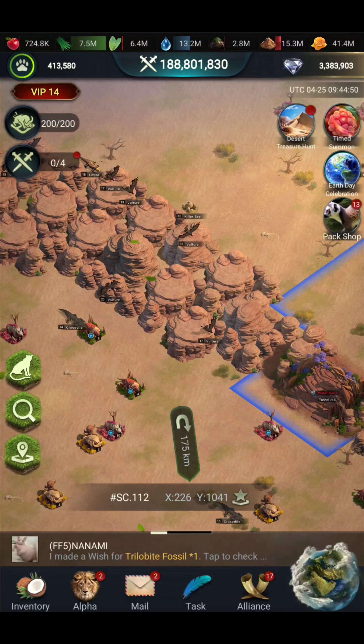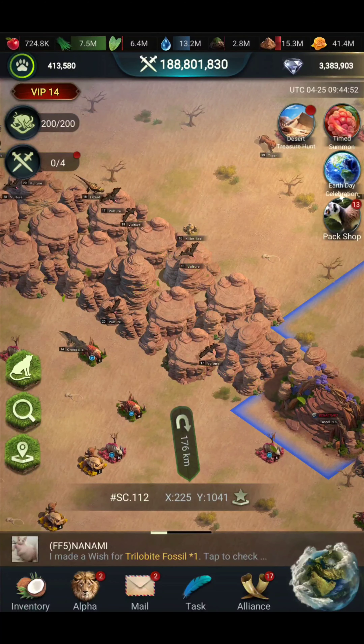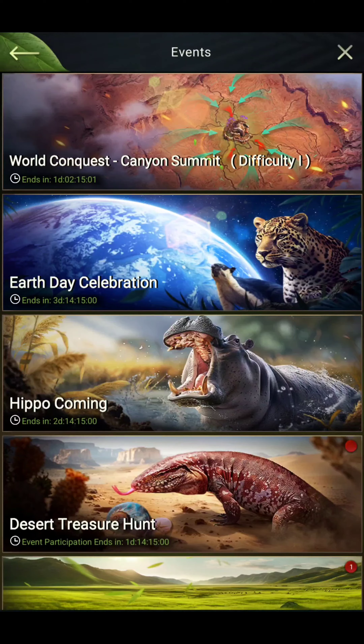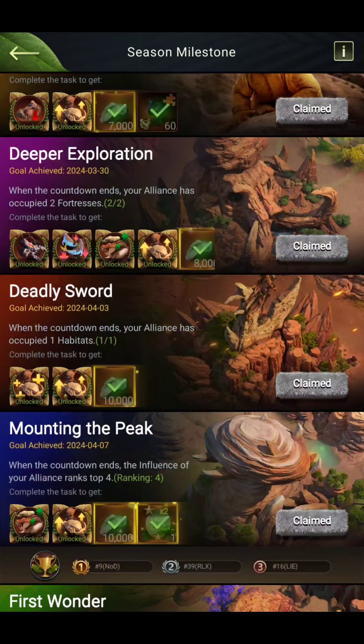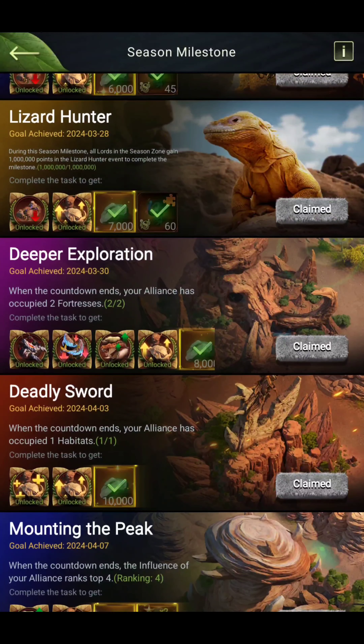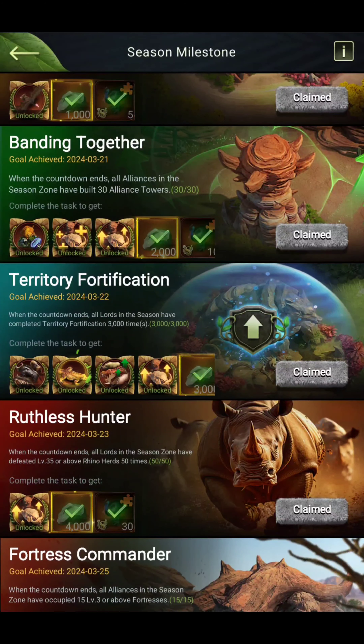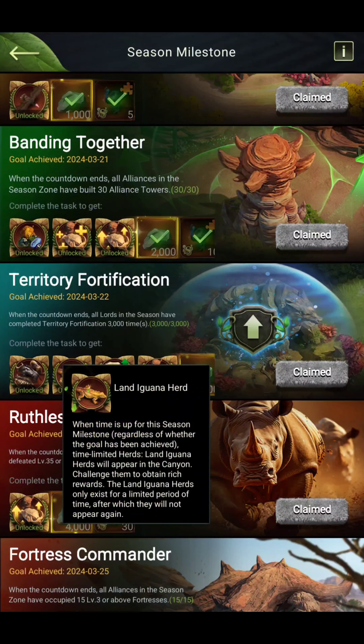Going back to the season summit, under Milestone there will be an event called Hunting Iguana. Here you can see — this is the Hunting Iguana / Land Iguana Hearts event. From hunting this iguana we can get at least 3 more season bets, bringing the running total to around 90 bets.